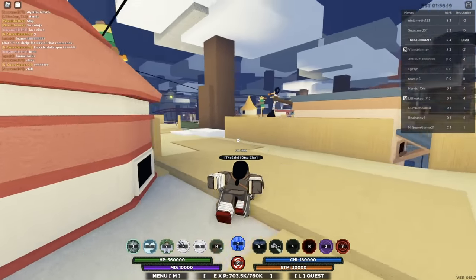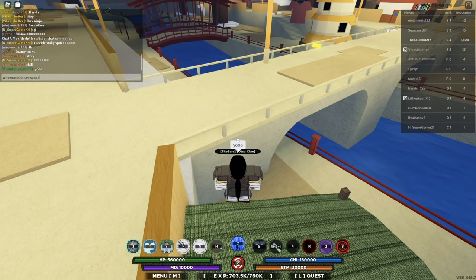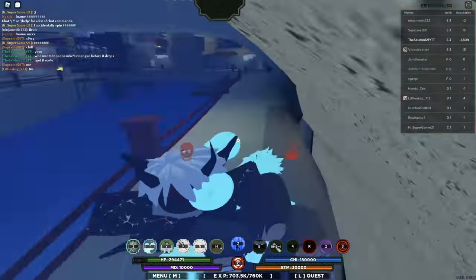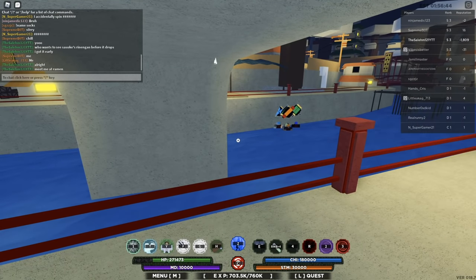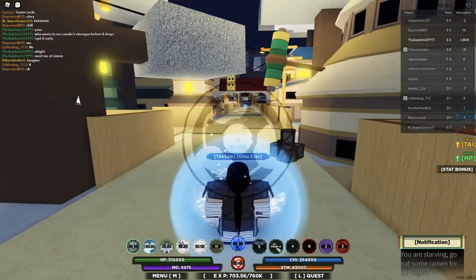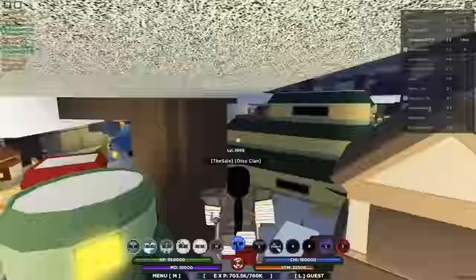We're back in the Leaf Village aka Ember Village. Let's find more victims to troll in this server. Who wants to see Sasuke's Rennegan before it drops? Got it early. I should activate it before I say anything. We already got two people that want to see it. Meet me at ramen. Man's Vibe said 'imagine' — he's already doubting me. Hopefully he falls for it once he sees my eyes. Give me a sec — it's not working sometimes, so I'm gonna have to go back to that rock and put the custom ID in again before I go to the ramen shop.